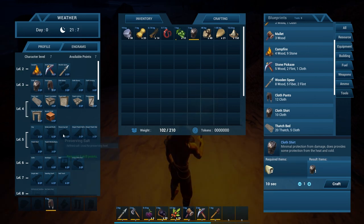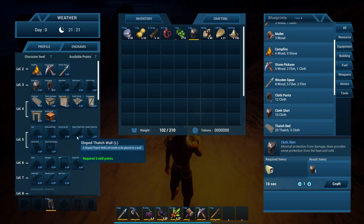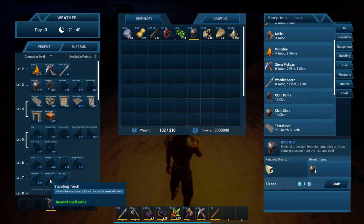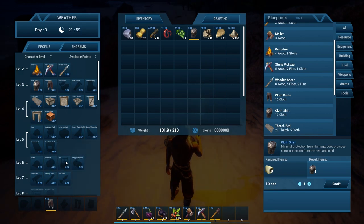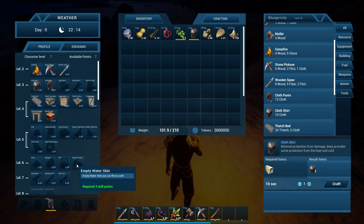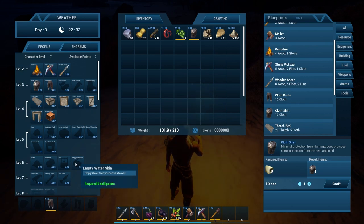Clay, mortar and pestle, preserving salt, refined salt, more building stuff. As somebody who really enjoys building in games, I want to do the roof pieces and the windows and all the little slanted bits. But I think it's probably not as important as some of the other things, like the water skin. You need the well — empty water skin you can fill at a well, and the well is six points.